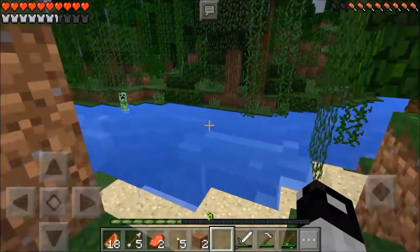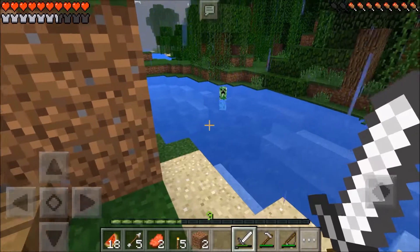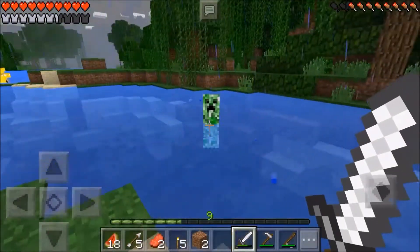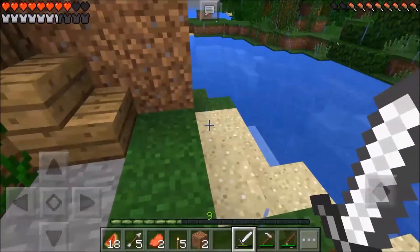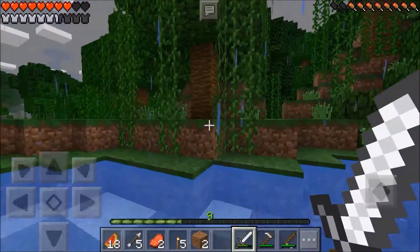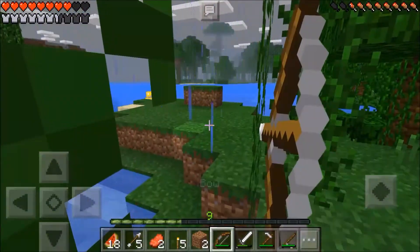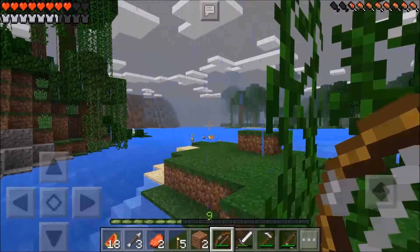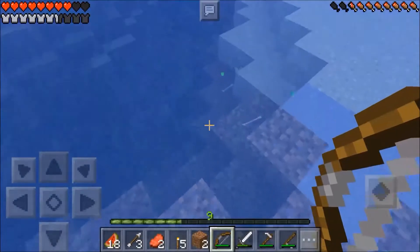I'm back. By the time the rain stopped, I decided to go out and hunt for some mobs. There's a creeper - do I have enough? Oh no - lucky, it didn't blow anything up. Let me get that skeleton over there. Let me get my bow first and shoot some arrows at him. Two shots - now let me get that armor. I hope it's enchanted.